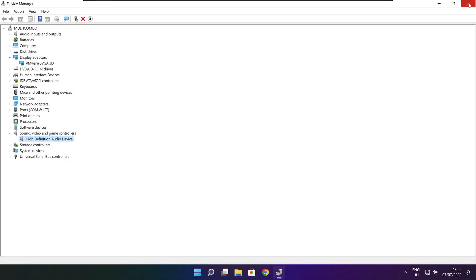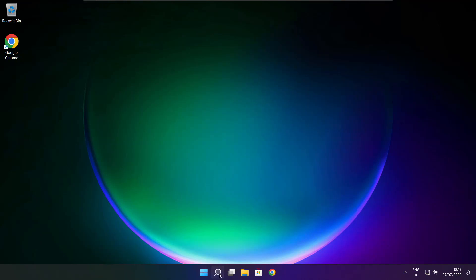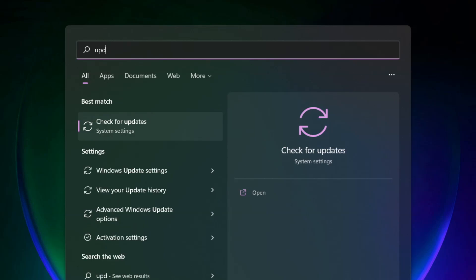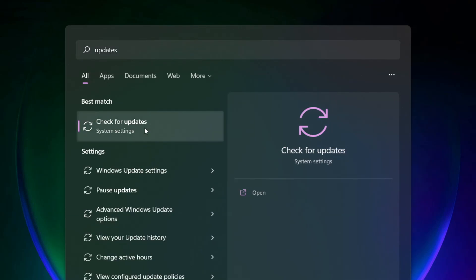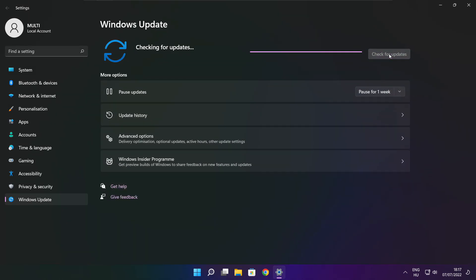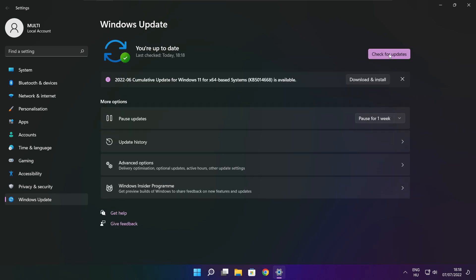Close the window. Click the search bar and type update. Click Check for Updates. After completed, click close.